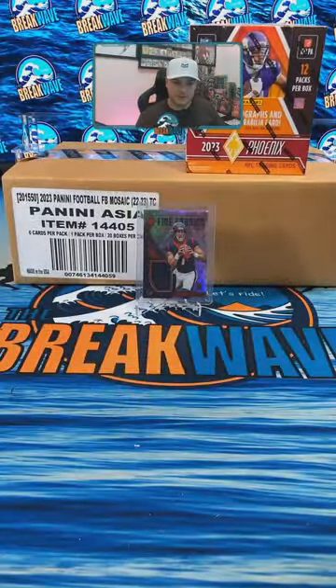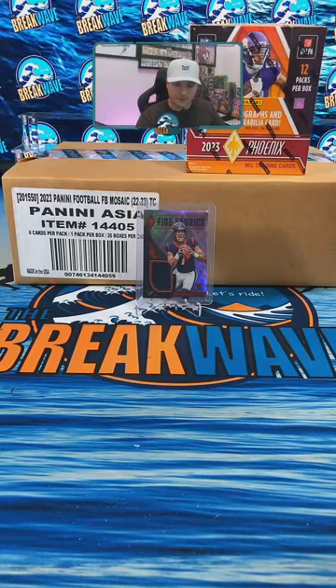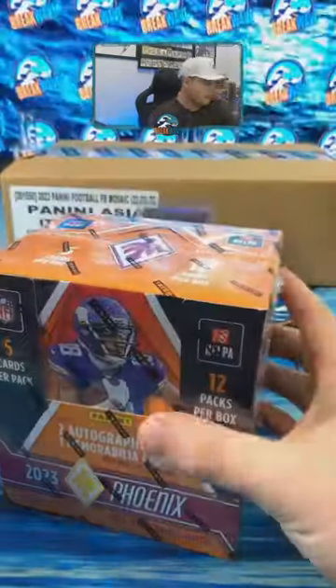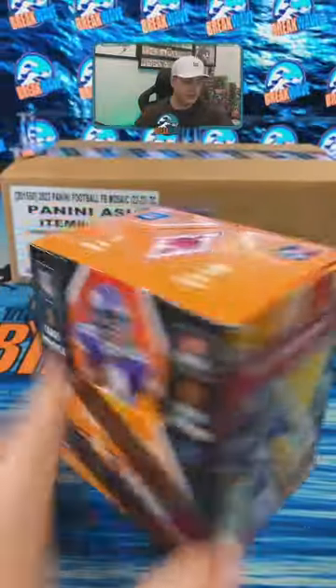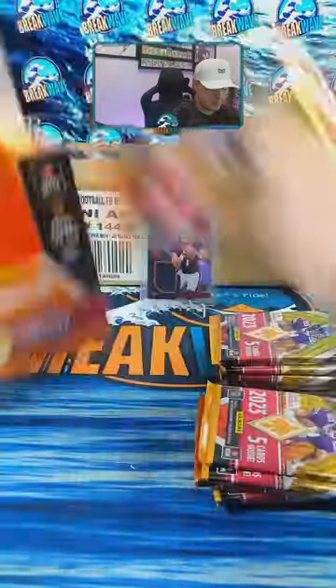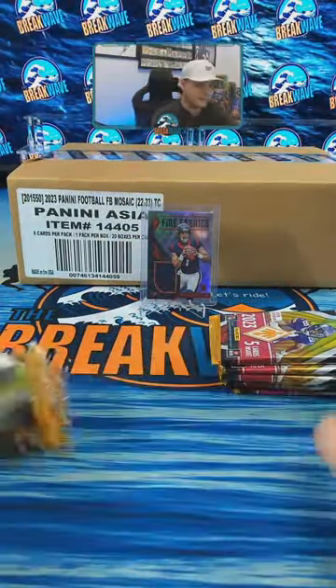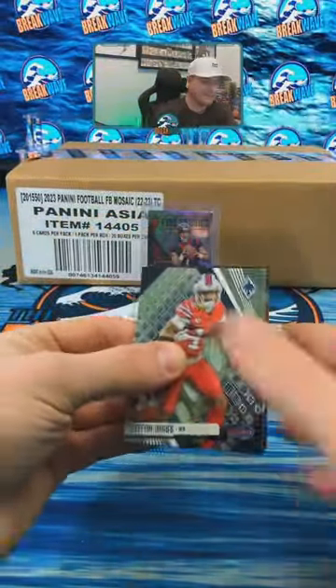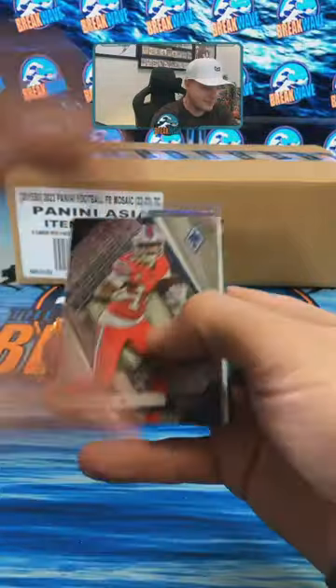They hit me with the inactivity again. All right, box number two. I'm trying to think — the inserts can be numbered to different things, yellow is typically out of 75. One more here — empty box. All right, Phoenix number two, good luck. I am still kicking, I don't know why they do that, I don't know if it's because of the stream setup or what.